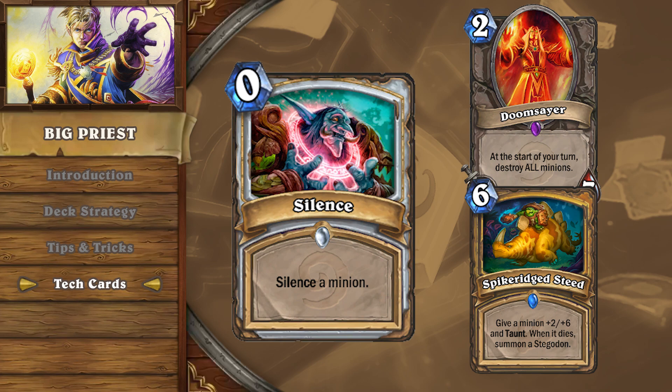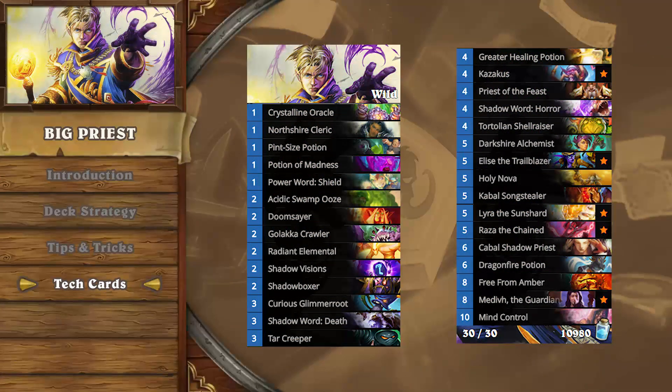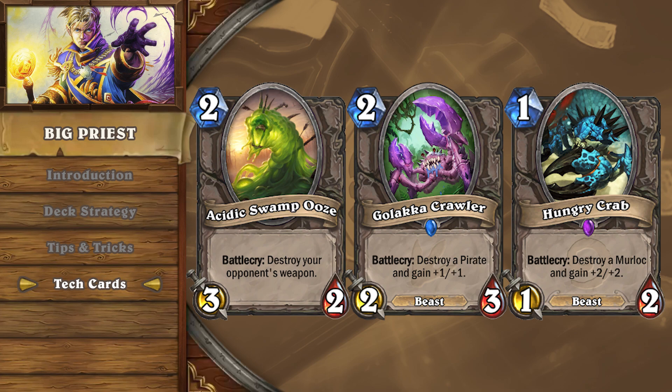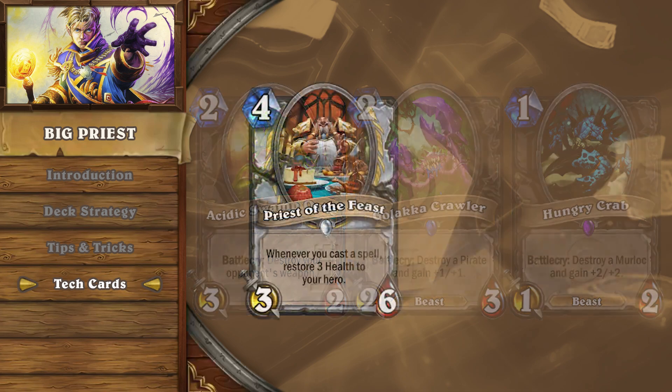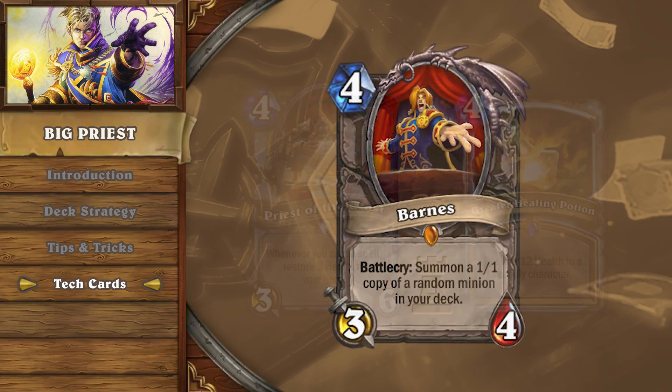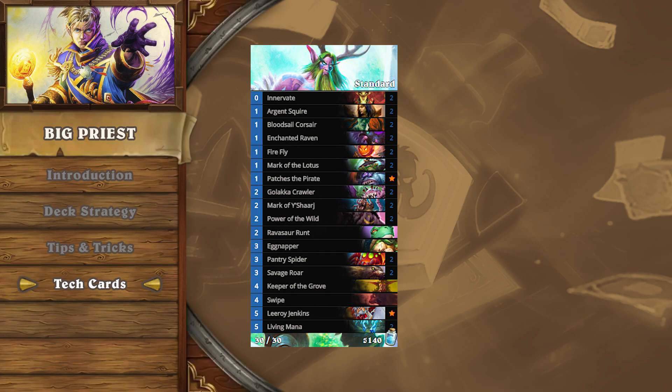You won't be able to play tech cards like Kazakus Priest, since Swamp Oozes, Golakka Crawlers, and Hungry Crabs can fill up your deck and deny your combo pieces. As minions that rely on their battlecries, it's safe to say that they won't be featured in Big Priest decks anytime soon. That being said, Priest of the Feast over Greater Healing Potion allows Big Priest to contest most decks if you can't find Barnes on turn 4, particularly against weaker matchups like Aggro Druid and Pirate Warrior.